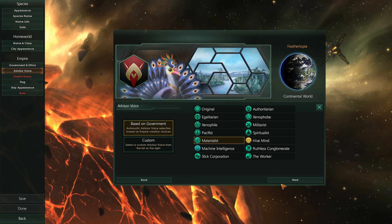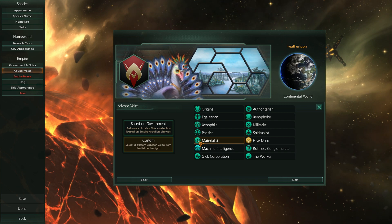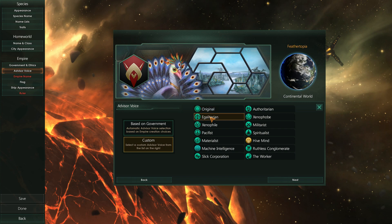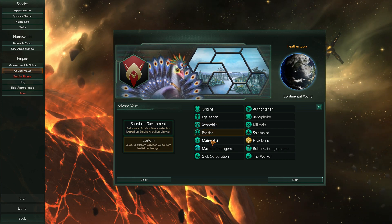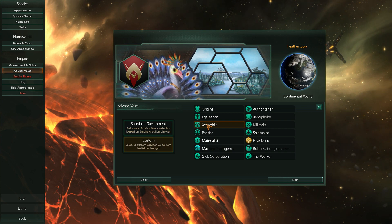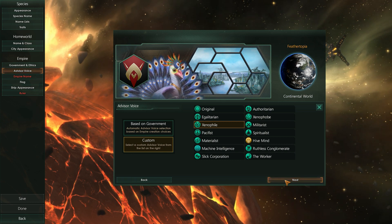The advisor is just the voice telling you when construction is done and whatnot — you can set them to a different voice. Again, pure cosmetic. There are some fun options here like a very friendly creature advisor, a pacifist module, and one that sounds like a valley girl AI. I kind of love it.